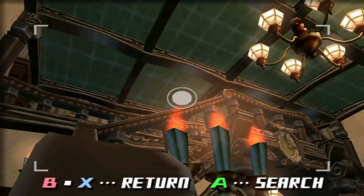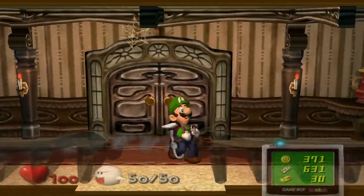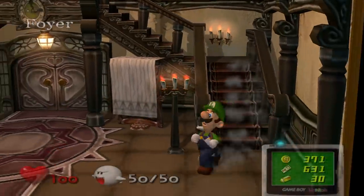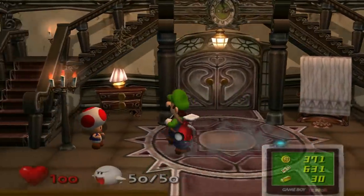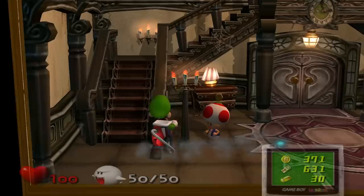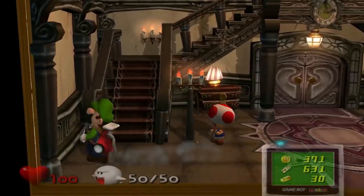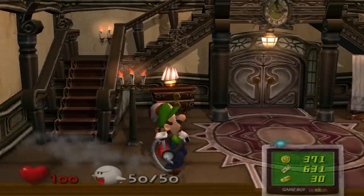One thing you'll notice, not just with this room but the whole place in general, is that it is really, really dusty. I want you to look at the absolute trail of dust that Luigi leaves behind as he runs around. Check out all the dust that pours out whenever you open drawers like this, or whenever you mess with these little candles. Even when you bump on the wall, you can see some dust that emanates from it.